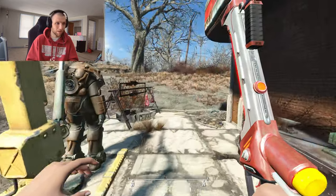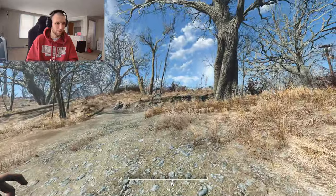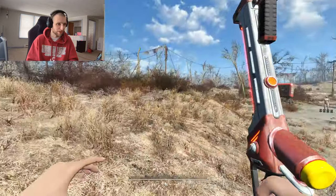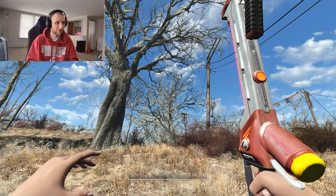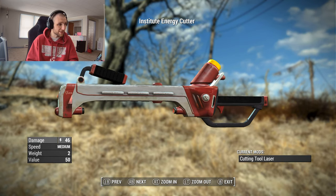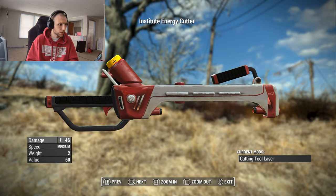It makes a sword noise when you pull it out. Obviously it's going to use base game animations — it's not going to have anything unique. Most melee weapons don't, to be fair. It'd be really cool if we had melee weapons with unique animations, but the textures on this do look quite nice. Obviously it looks like an Institute weapon — it's got a weird carrying handle on the top, and it very much has that Institute styling.